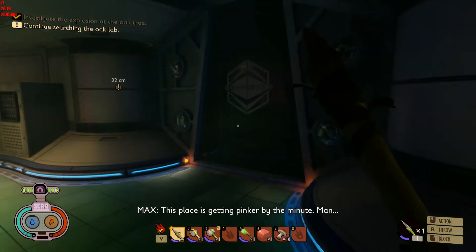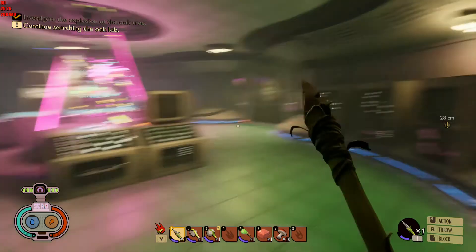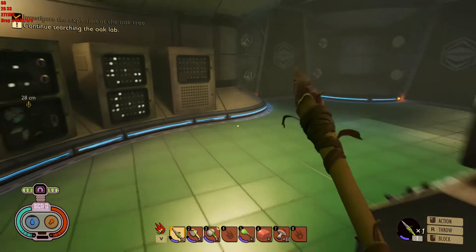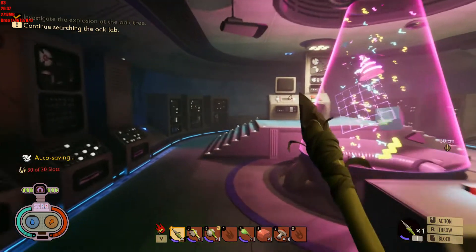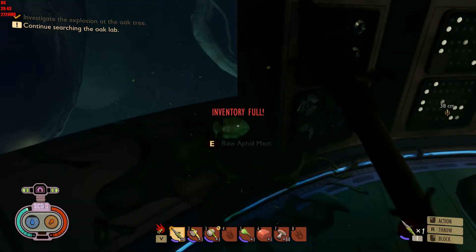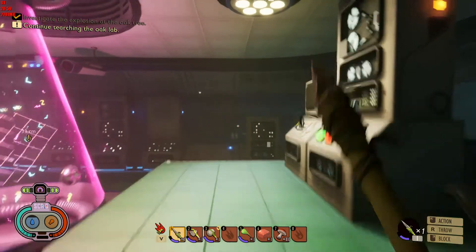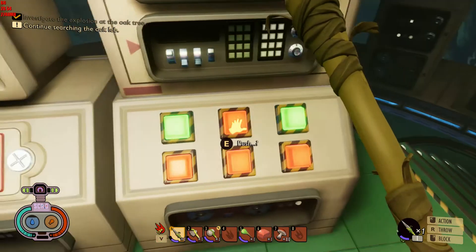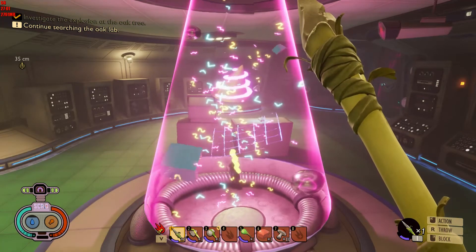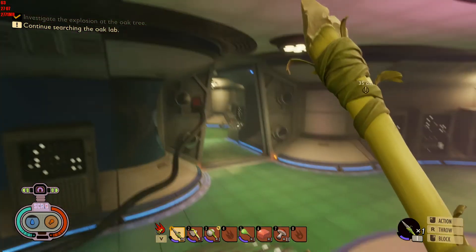Whoa — this place is getting pinker by the minute. Apparently this is where we were supposed to end up. Oh — inventory full, right. What do we got here? Push? Oh. All right, I've apparently done something — opened a door. Geeks.